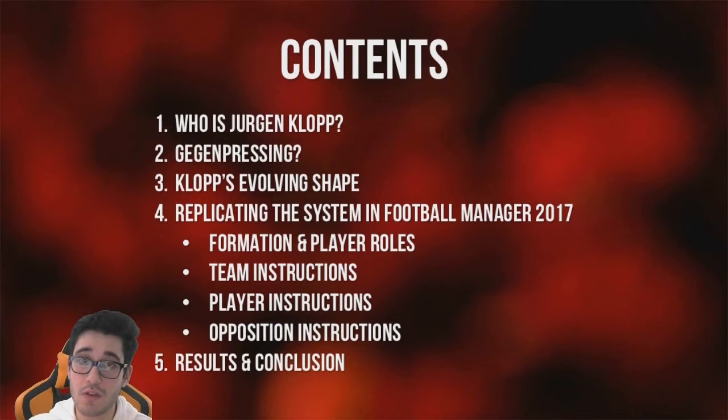Just a real quick overview of the contents: first we're going to give Jürgen Klopp a quick background check and see who he is. We'll take a look at Gegenpressing, how Klopp's shape has evolved at Liverpool and why, then we'll try to replicate the system in Football Manager 2017 looking at all the necessary details, and finally we'll look at the results and draw some conclusions.